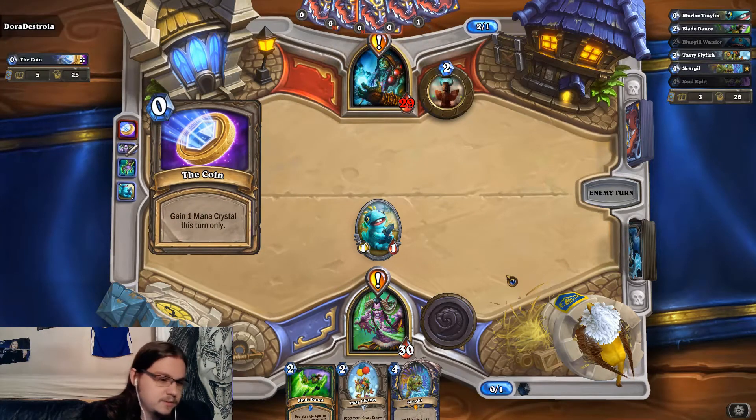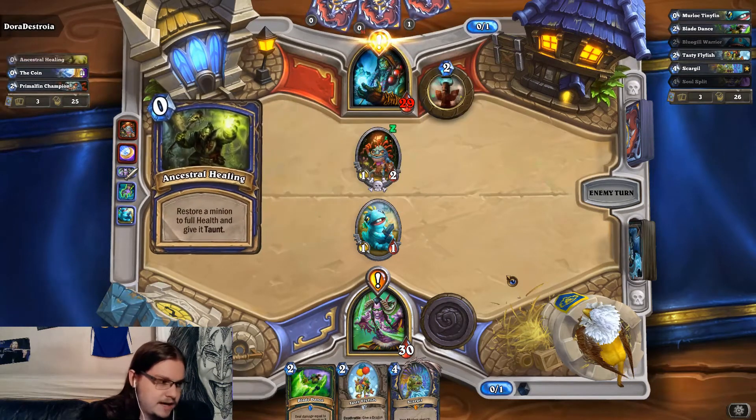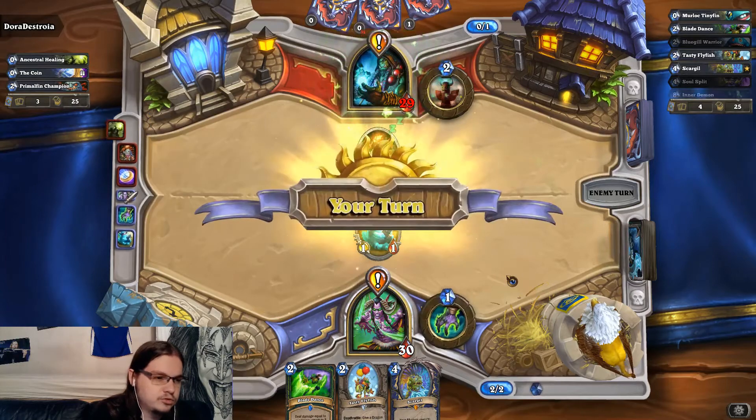You'll just get those packs. Garg is very strong potentially, if you get some higher-cost Murlocs with it. The only things you really have to consider holding back are maybe some removal and some of the stronger Murlocs.